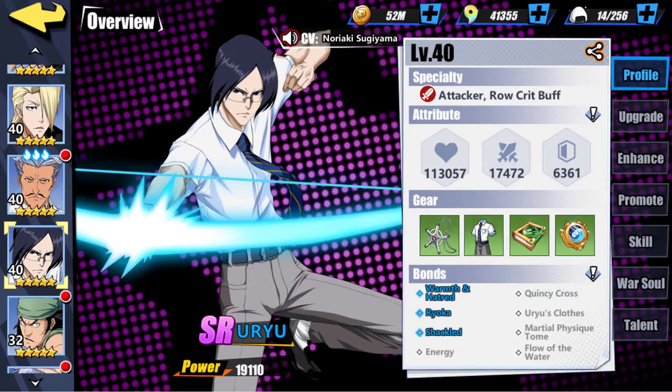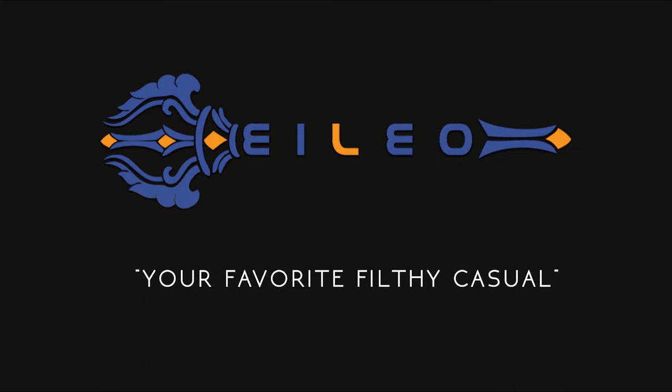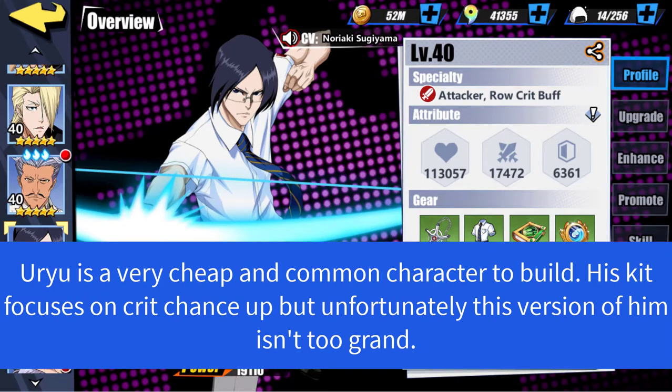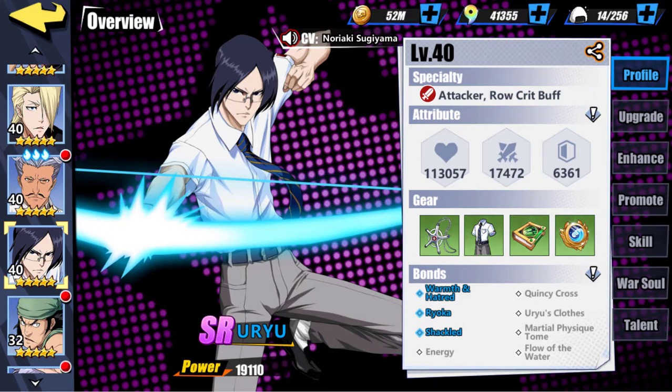What's going on guys? It's your boy Elio back here with another character review video. In today's video we have Udyu. Udyu is an Azure Dragon, so do keep that in mind. We can see that his specialty is being an attacker type and his rogue crit buff is his main selling point. Let's dive straight into his skills.